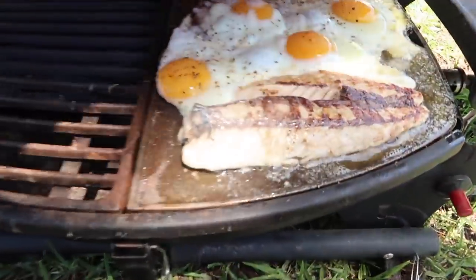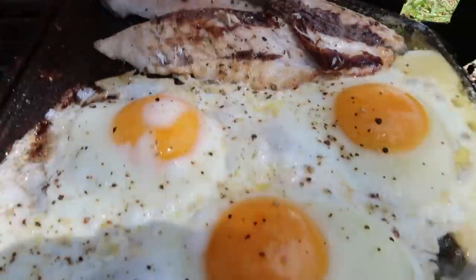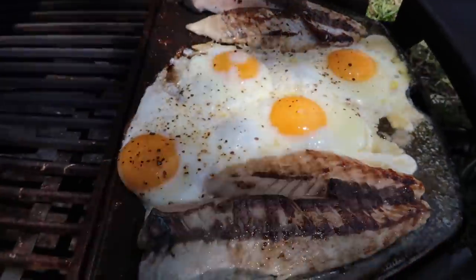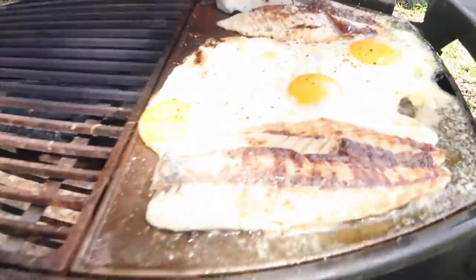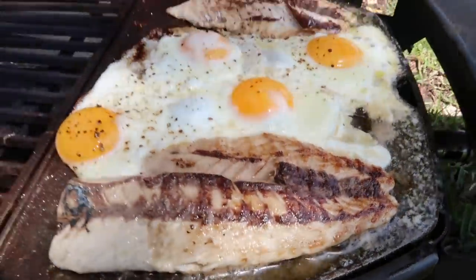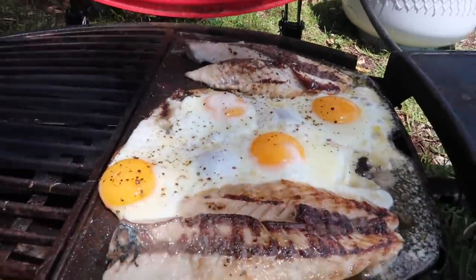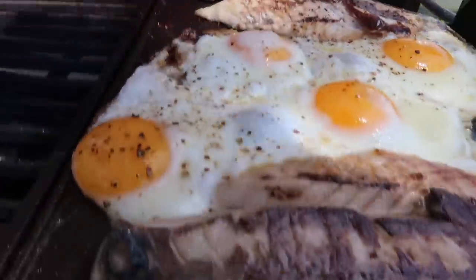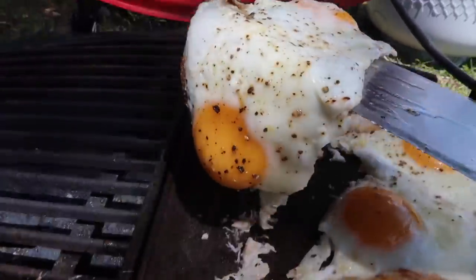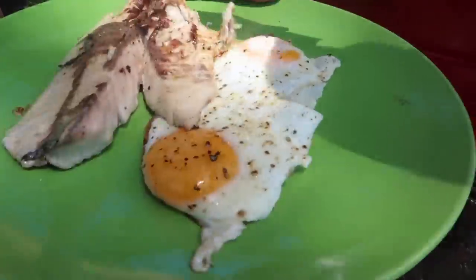Check this out - oh yeah, look at that! Take all those pohutukawa leaves off there, close it again. Nearly ready - the fish is a bit more done there but man, look at that! We need to buy some more butter though. Your eggs are ready - if I take those eggs out I'll give you the big piece of fish. Sounds good. You get a nice clean plate - there we go, salt and pepper on there.